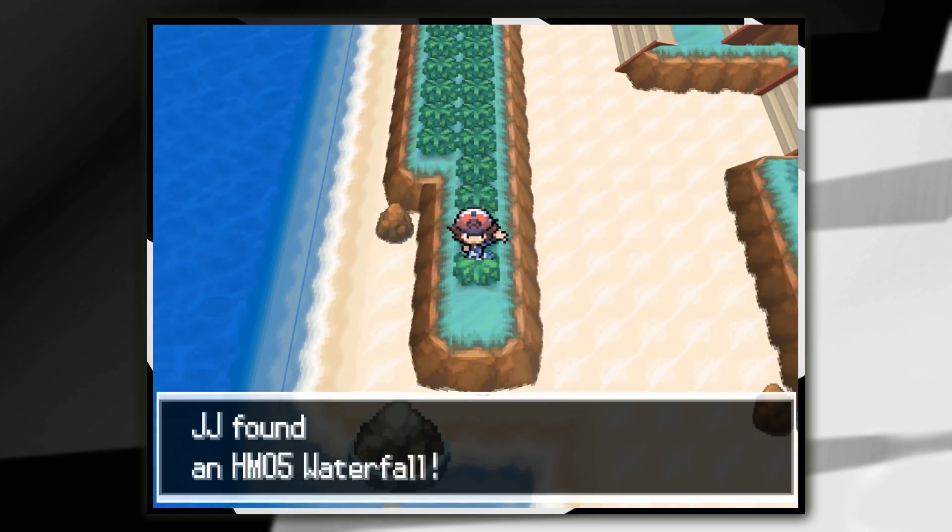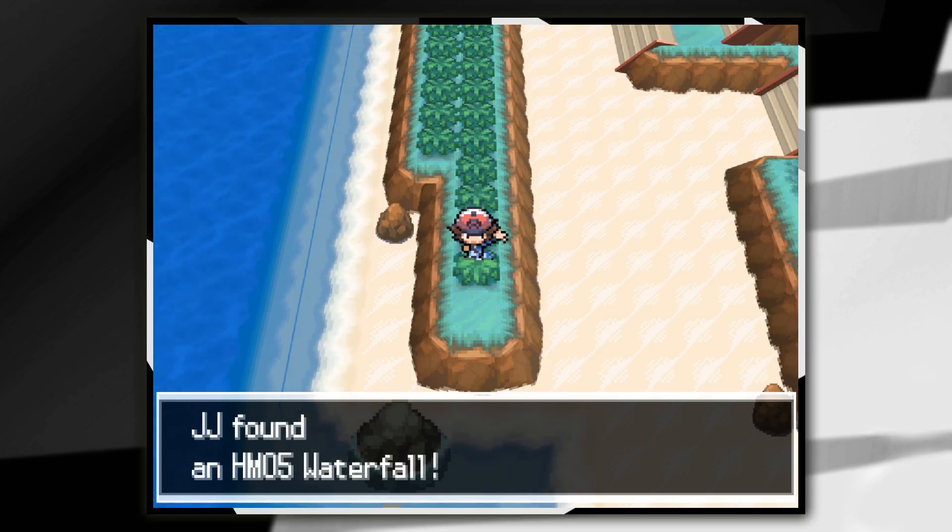There's a Pokeball at the end of the path, and in that Pokeball is Waterfall. And that's how to get HM05 Waterfall on Pokemon Black and White.